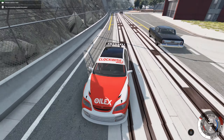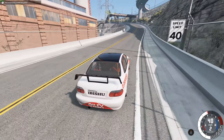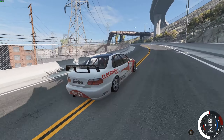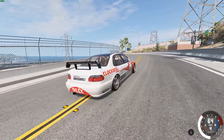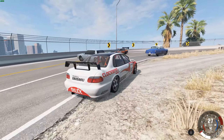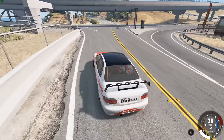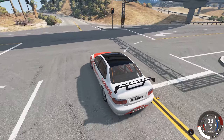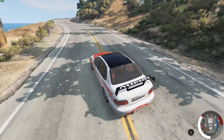Sometimes the AI does chase you after a collision. The AI seems to be a little bit weird in this update. There's also a mission editor, which means people can actually create their own missions — which is really cool. That's pretty much all of the main things.